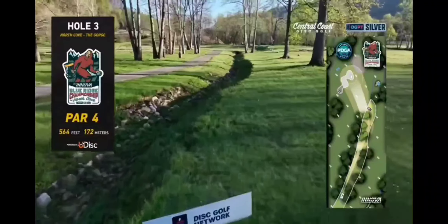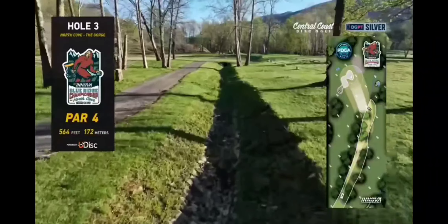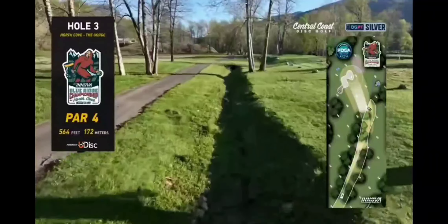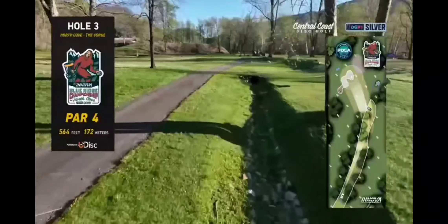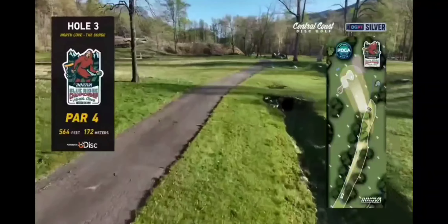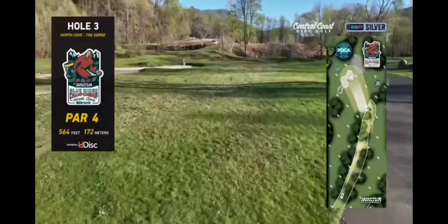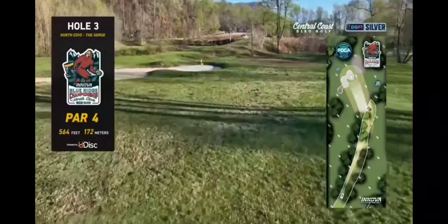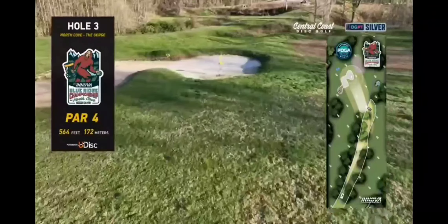We got a fun breakdown for you guys — Blue Ridge Mountain, round three, hole three. It's a par four. The main fairway is basically just a large drainage ditch. You want to end up just past this end of the drainage ditch where the sewer pipe is, and then you have an upshot to the bunker, which is essentially an island. If you're outside the bunker, you're OB.